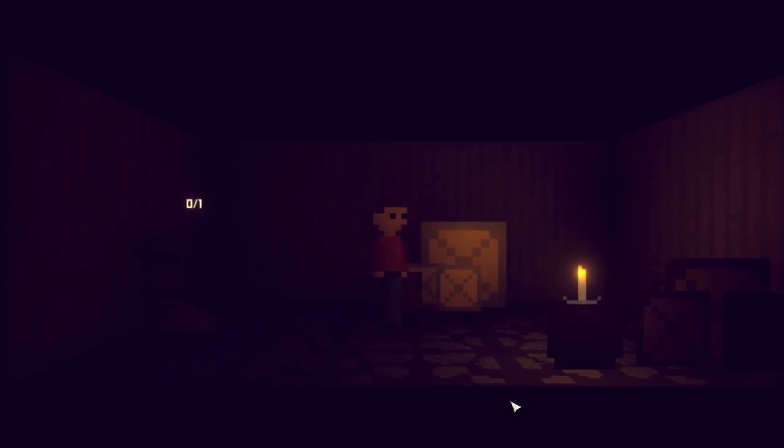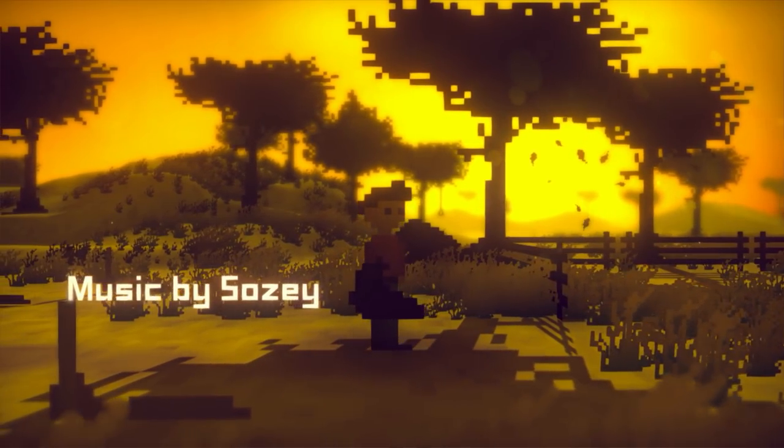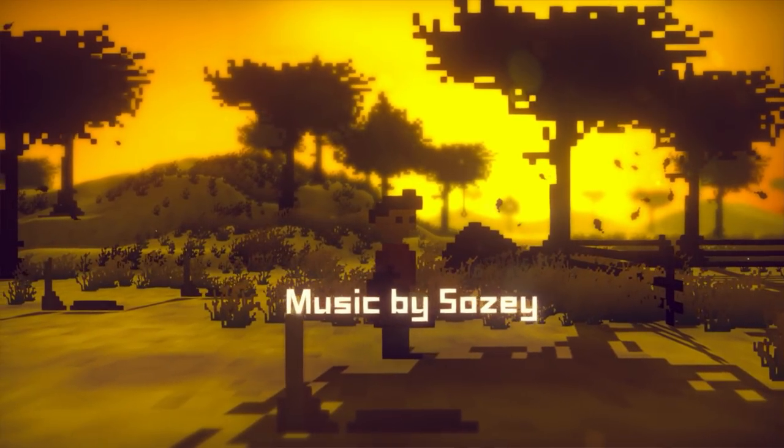Then of course we have the basement scene which is supposed to be the audience's big shock. Finally we have the final map which is the end credit sequence and also the outro — it completes the entire story and is pretty much just a duplicate of the main scene.